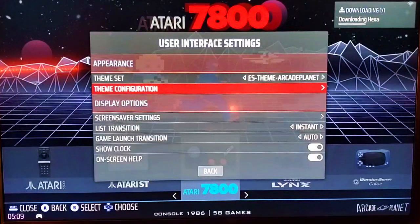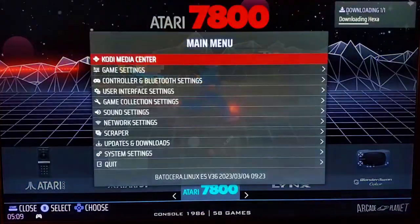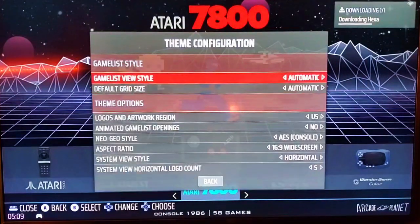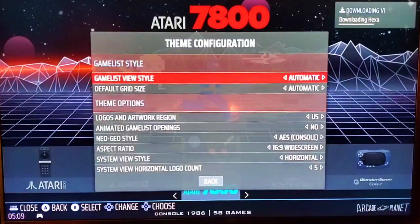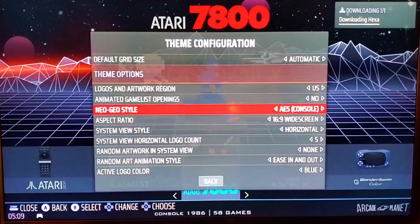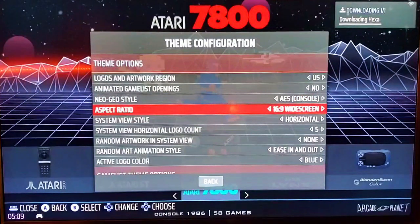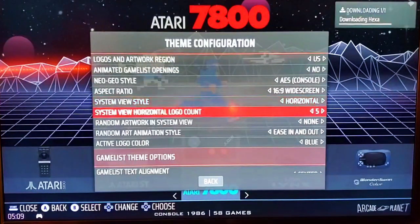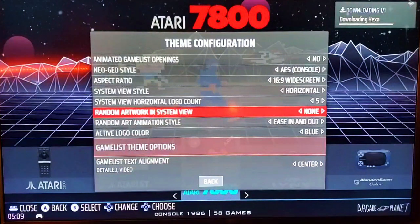From the Start menu, hit the Start button, go down to User Interface Settings, and then go to Theme Configuration. You can go in and change the way the game list shows, the default grid size, the logos, the artwork by region, animated game lists, various styles, and the geo style aspect ratio of the theme. That's pretty great, because you can change it if you're utilizing a four-by-three screen instead of sixteen-by-nine, which a lot of people are on certain arcade machines. You can set it right like that — how you want it to be viewed, horizontally or vertically.